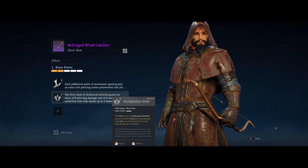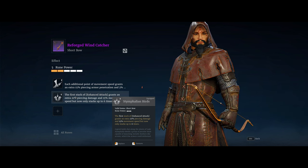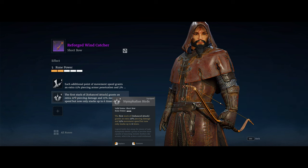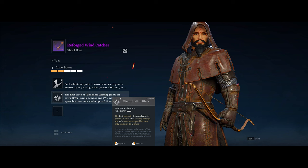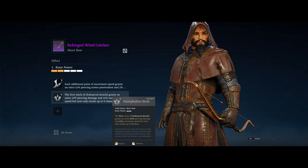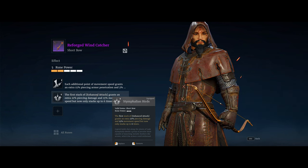This new seasonal rune changes things: now the first stack of enhanced attack grants an extra 21% piercing damage and 15% movement speed, but only stacks up to six times. In the past you basically had to sit there and build up 20 stacks to get your damage into a decent spot. But now that damage burst happens immediately right after your first stack, which is the real game changer that allows a lot of burst damage very quickly.